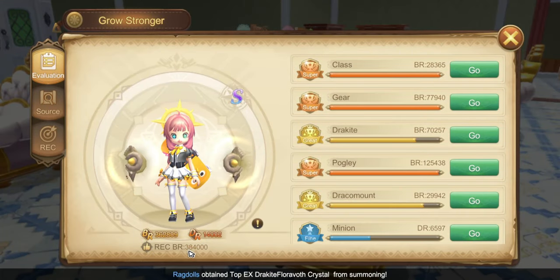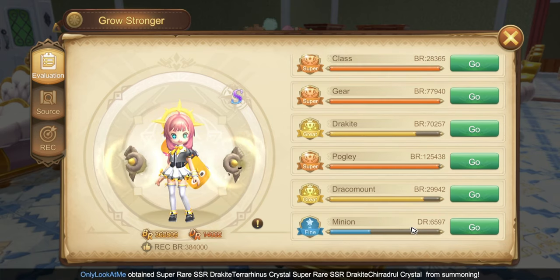Currently I have 362,000 BR. If you use your resources wisely, you can reach around 380,000 plus. Look at my minion — it's so weak. I must have forgotten to buy the minion sack last week.